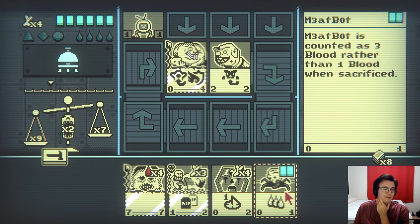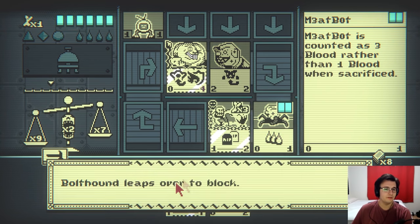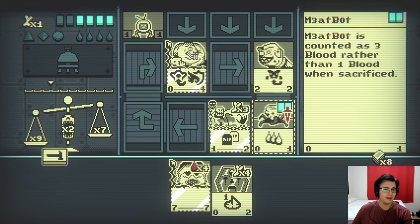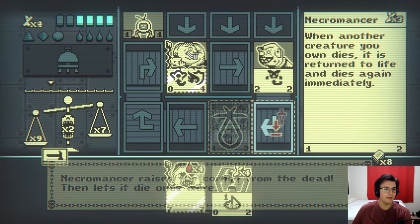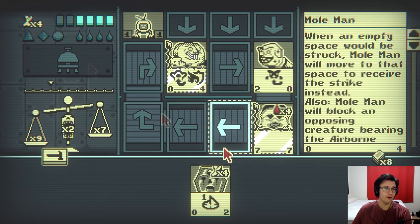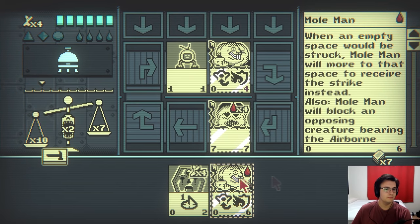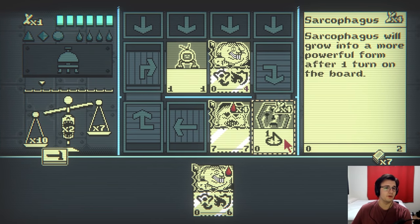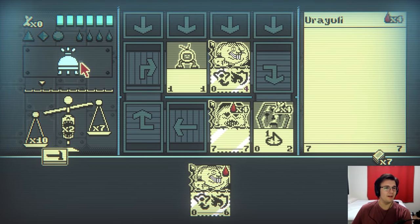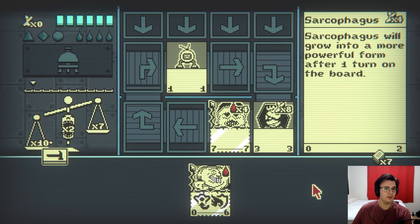I'm tempted to just summon the 7-7 now. All right, there's only one thing I can do here, and that would be summon the 7-7. I know you'd like the block, but I don't care. And I will place you here. The sarcophagus will stay in my hand for now. I will instead now summon the sarcophagus, going down to one. It looks worse than it is. I'm about to do a little bit of equalizing.